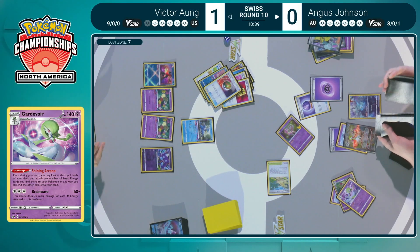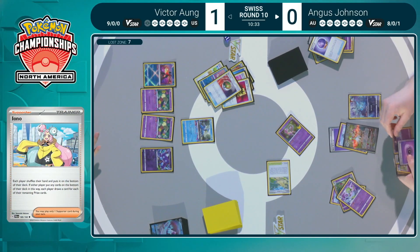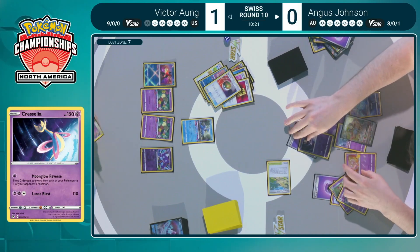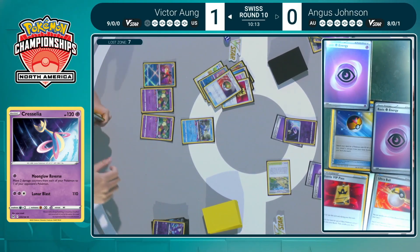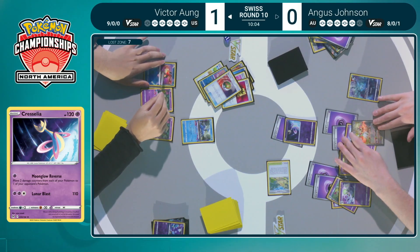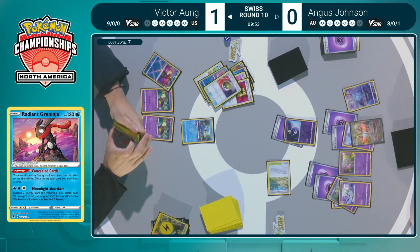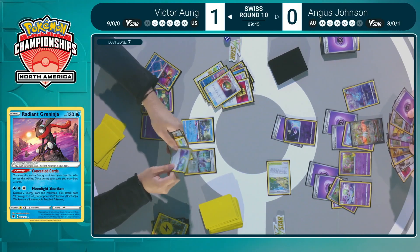Angus plays an Iono, shuffles the hand to the bottom, draws six — Fog Crystal, shuffles the deck, grabs that Psychic Energy. Victor's hand goes to the bottom, draws five. There is Cresselia with Moonglow Reverse — finally able to spread some damage and energies around Angus's side. Going to be able to take a knockout on that Sableye on the bench. When your opponent is at seven or more cards in the Lost Zone, that's likely the target. Only one prize has been taken in this game two — definitely not seeing a game three.